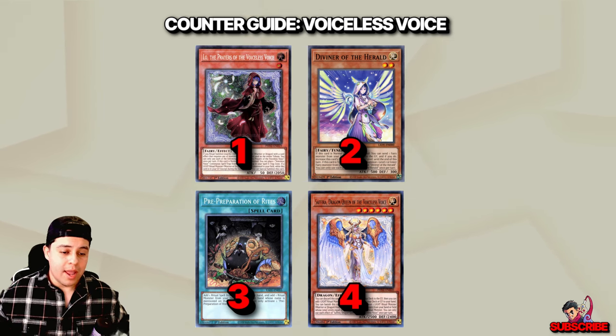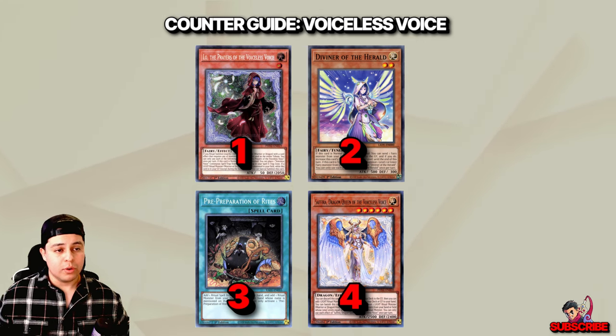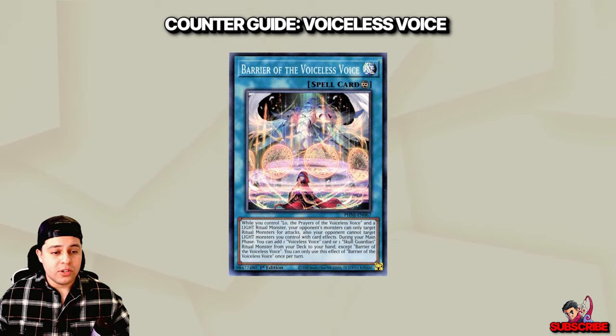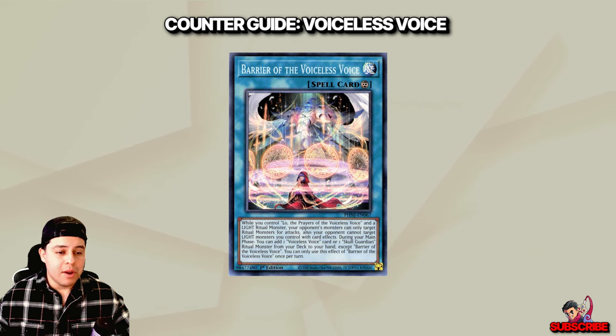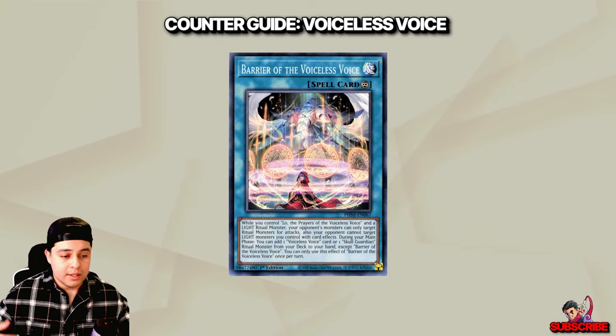We still have one more option based on preference, hand, and game state — since Yu-Gi-Oh! is not black and white. The Barrier of the Voiceless serves a crucial role by facilitating the search and addition of Sephira to the hand. Choosing to use Ash on Barrier instead of directly on Sephira can be a technically sound decision, as it aims to prevent the chain of events Barrier sets in motion. By stopping the Barrier, you essentially halt the setup for summoning Sephira and — by extension — the potential combo, including those involving Skull Guardian, the revival of Lowe, and Dino Mondo.